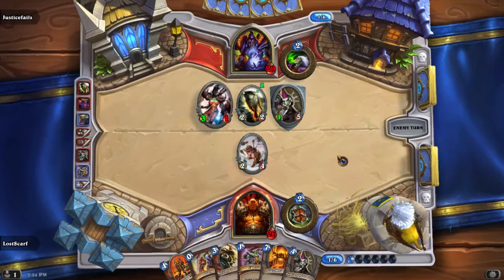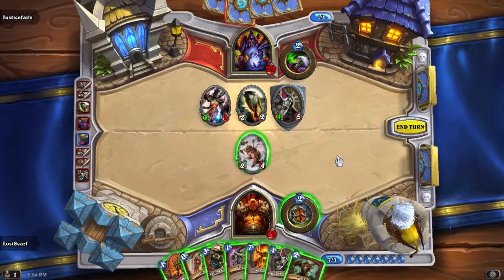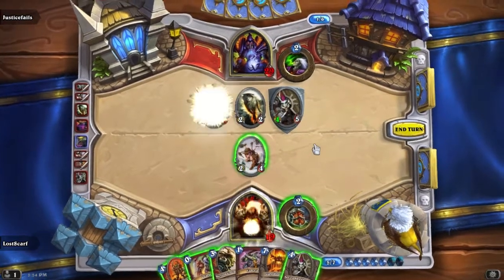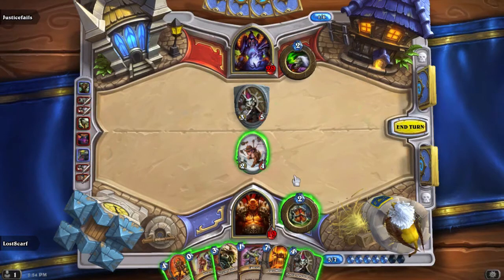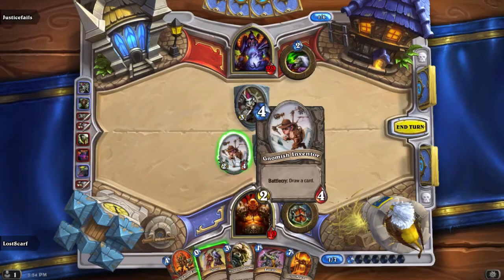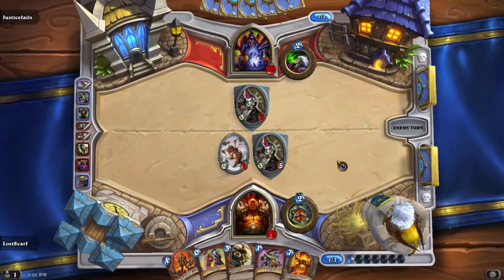I'm getting rushed down pretty well by Guldan — oh man, this is not looking good. Finally we get a Cleave — we use her to kill that and do some clearing. We execute him and put down a Taunt. We weaken him so he has to kill himself on that wall. We are at a gross disadvantage going to 19 HP. He has to have the three damage card or the one damage card. He's laying out a lot of cards — there's the one damage card. Now we have to kill this Yeti.